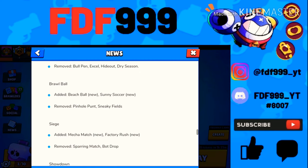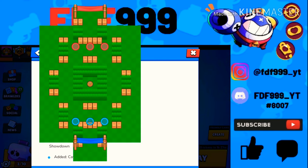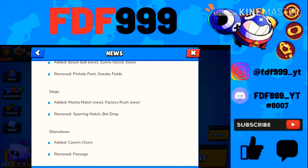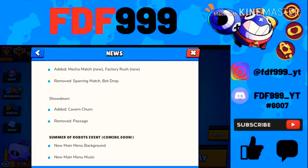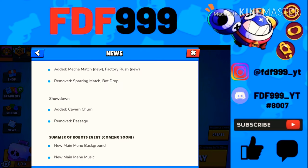For Brawl Ball, they added Beach Ball, which is okay but not that interesting, and removed Pinhole Punt and Sneaky Fields. Sneaky Fields was one of my favorite Brawl Ball maps — you could play Frank, Rico, Carl, tank brawlers, even BB, so many fun options. For Siege, they removed Sparring Match, which I liked because it had more walls and wasn't as open. That's also why I didn't mind them removing Bot Drop.